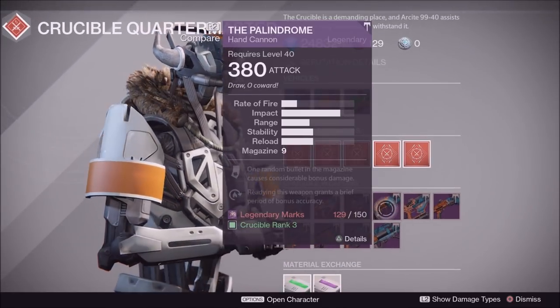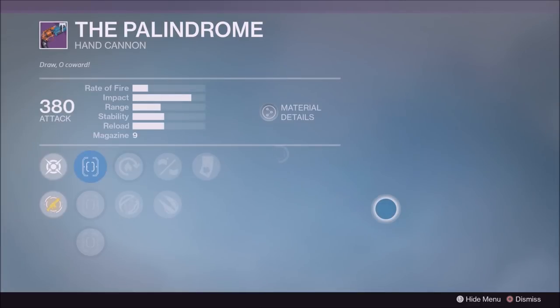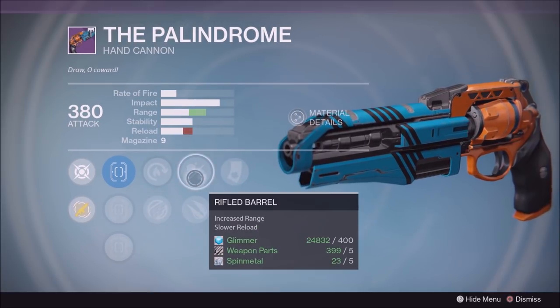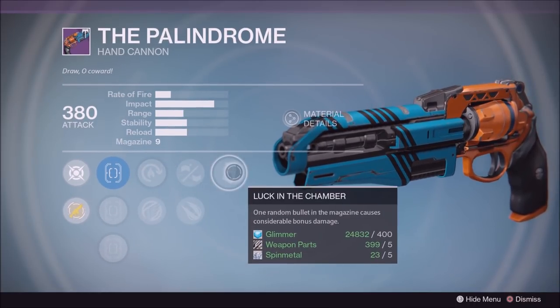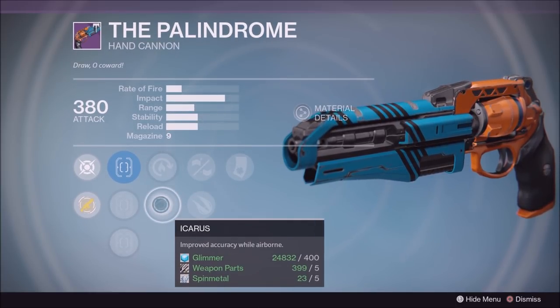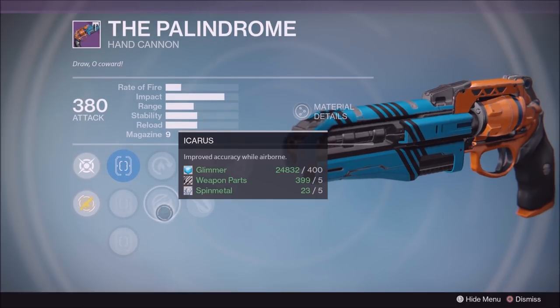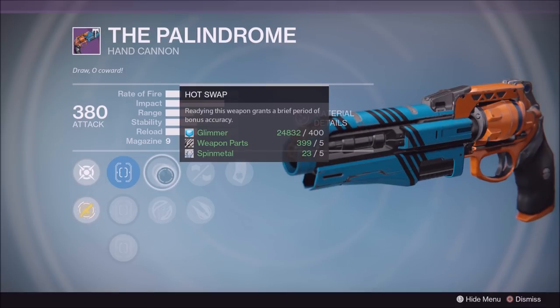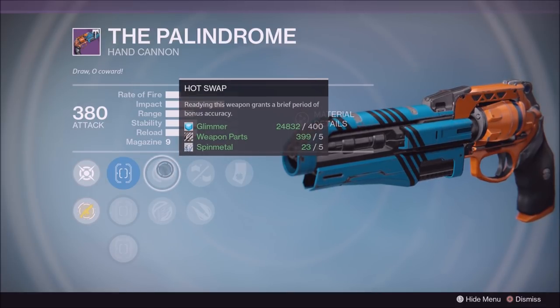This is the vendor Palindrome that anybody can get - it's a god roll guys. Look at this: it has Luck in the Chamber, it has Icarus, and the most important perk it has right here is Rifle Barrel. This perk is very much needed. I would say one more perk on hand cannons that's needed is Rangefinder, but with Icarus this is really good. Between Hot Swap and Icarus - if you find yourself in the air more, Icarus is the way to go; if you find yourself swapping weapons a lot with a sniper rifle, Hot Swap may be the best perk for you.